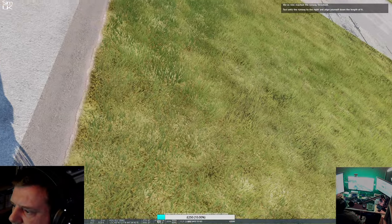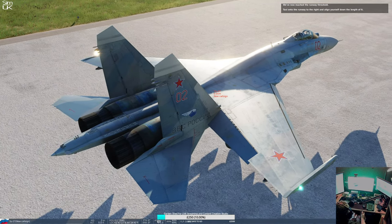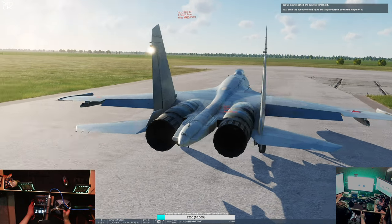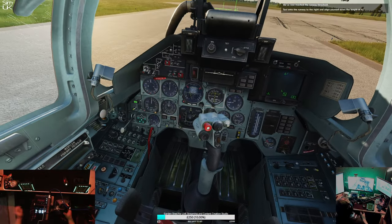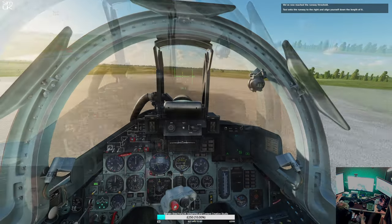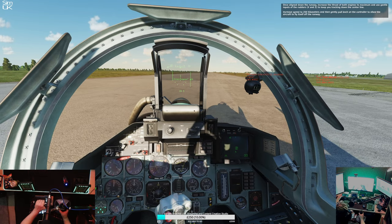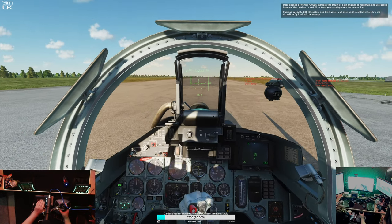The camera is controlled like so. I can control that with my hat switch. F1 needs to come back inside — I'll have to bind those keys at a later date. We've now reached the runway threshold. Taxi onto the runway to the right and align yourself down the length of it. Once aligned, increase the thrust of both engines to maximum and use gentle rudder inputs to keep tracking down the centerline. Increase speed to 250 kilometers per hour, then gently pull back on the controller to allow the aircraft to fly itself off the runway.